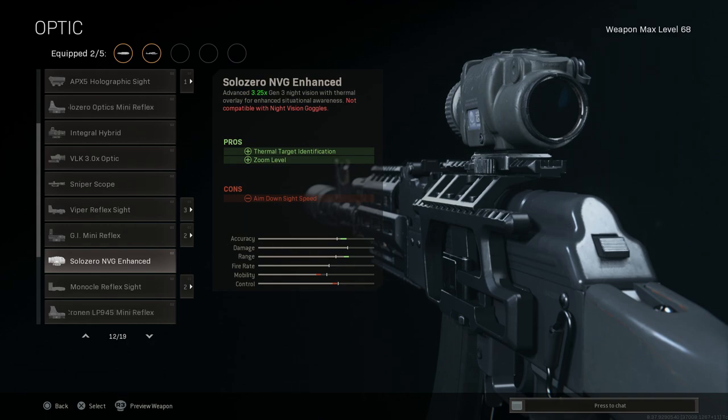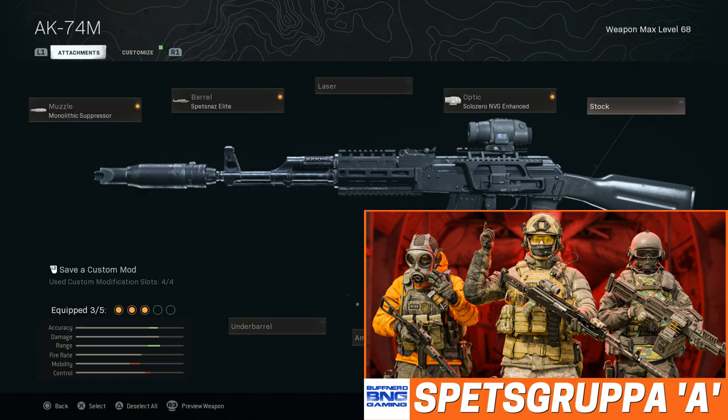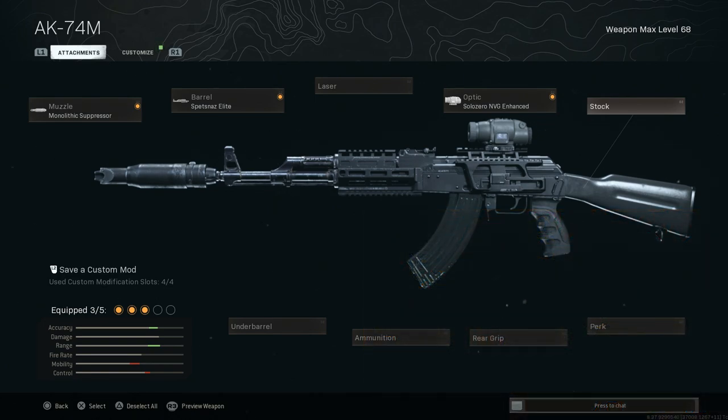The con here is aim down sight speed, but it's not too much of a problem with this weapon. It's really worth sacrificing ADS speed to be able to see, so I'll take that. The Solo-0 NVG Enhanced — you've probably never seen anybody use this, but it works out very well. If you watch the Spetsnaz Alpha Gru in Verdansk video on the channel, I have good gameplay of this weapon there too — I'll link that down below. We'll skip the stock, perk, and grip.